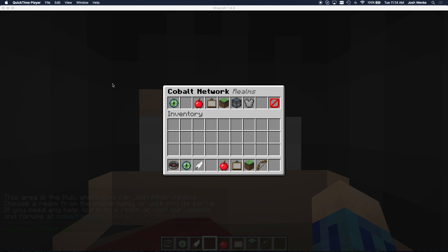Hey guys, this is Josh Wenke here from Cobalt. I'm going to show you today our new PvP Realm. I'm very excited about this. We've been working hard on this new PvP Realm and I'm excited to show it off to you and kind of give you a little tutorial about how the Realm works. So the first thing when you log into our IP address, play.cobalt-mc.com — the link is in the description there for you.